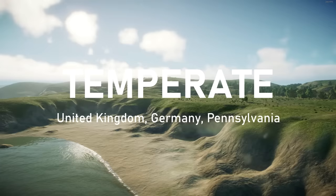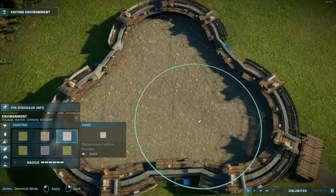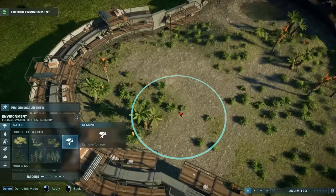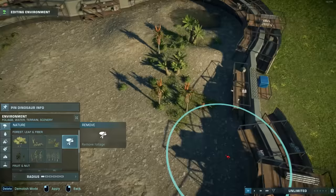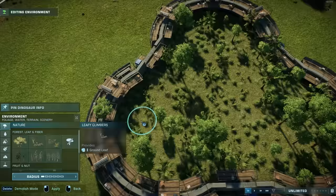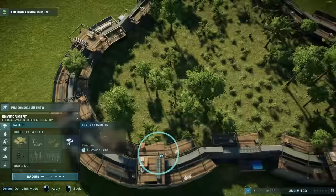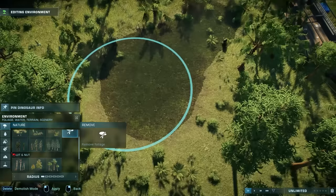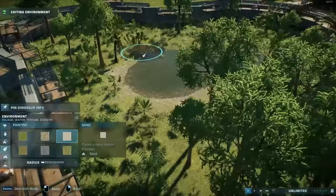Moving over to the maps with a temperate biome, you can make a desert biome very similarly to how we did in the Taiga and Alpine maps, using rock and dirt terrain textures, the desert-placeable rocks, the cycads, and hiding the water. And also using the cycads, the seed plants, and the leafy climbers with the tropical rocks, you can make a tropical environment, which looks a lot more lush with the grass from the temperate biome.